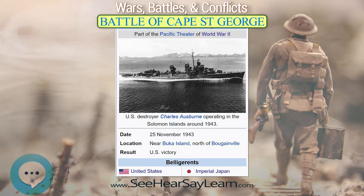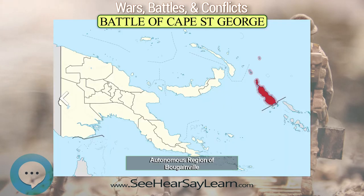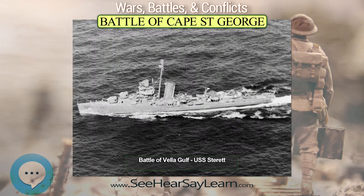The Battle of Cape St. George was a naval battle of the Pacific Campaign of World War II, fought on November 25, 1943, between Cape St. George, New Ireland, and Buka Island.